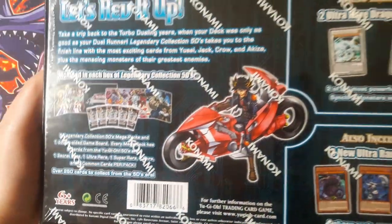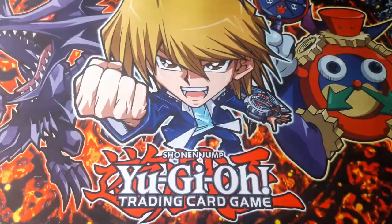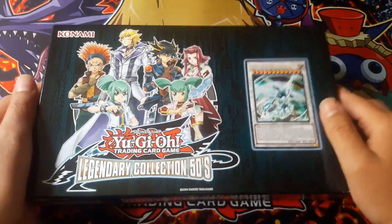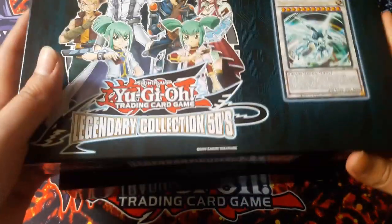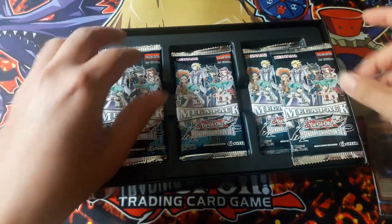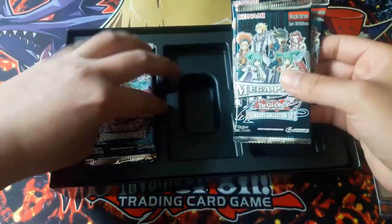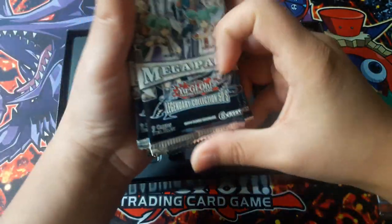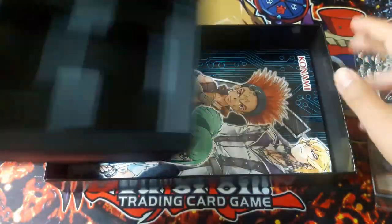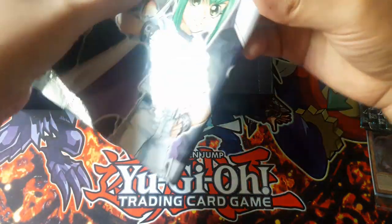As you can see, this is where you get the packs, the game board, and the promo packs — the cards right here. Give me a second to open this up. There's the promos and the packs.